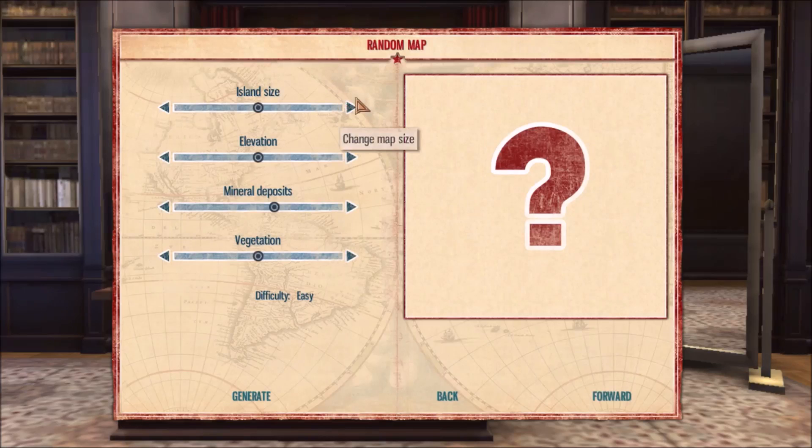Random map suggested, and we can pick an island size — I like my island size to be fairly large. Elevation determines how many mountains there are in the area. Mineral deposits I like to be high because that is a very good source of income. Vegetation is another good source of income because you can create farms. I wanted elevation to be somewhat flat — I don't want it to be too mountainous.